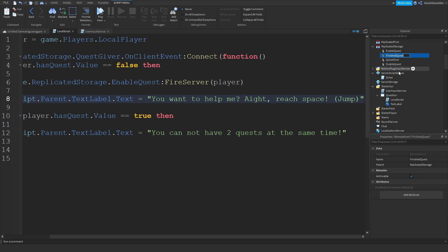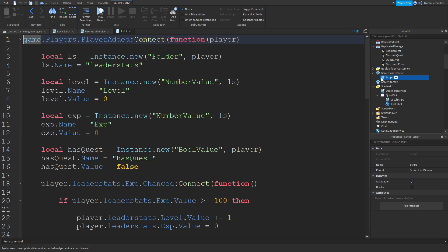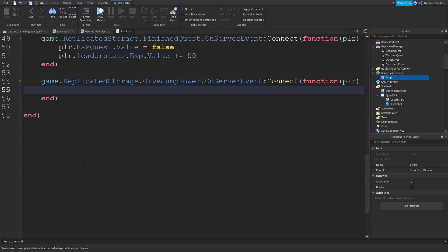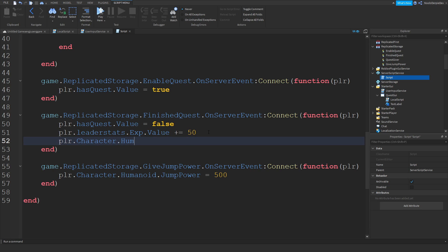We need another remote event called 'GiftJumpPower'. In the server script: game.ReplicatedStorage.GiftJumpPower.OnServerEvent:Connect(function(plr) - plr.Character.Humanoid.JumpPower = 500. You normally have 50 jump power, so we set it to 500. Then once the quest is finished: plr.Character.Humanoid.JumpPower = 50 - we reset it back.